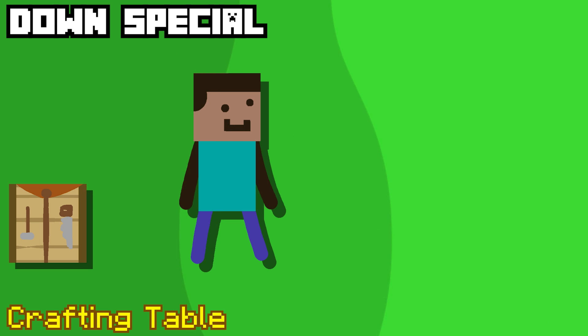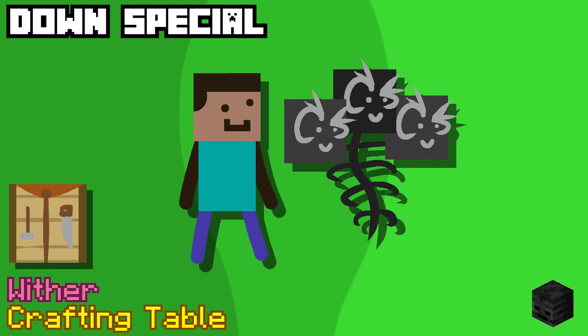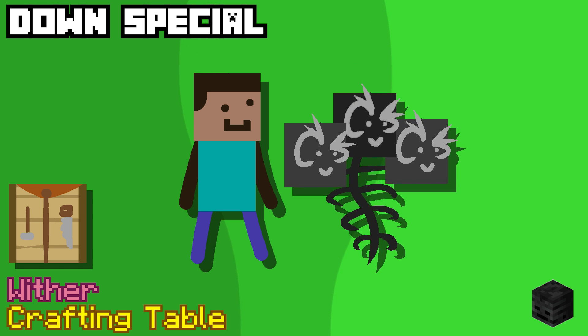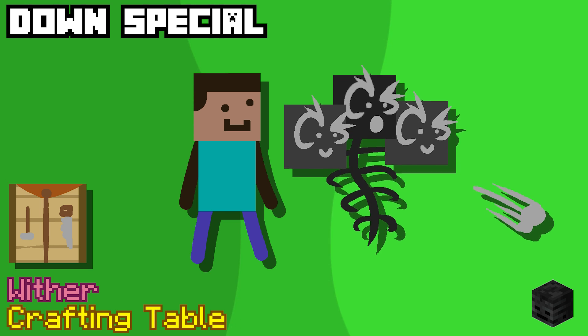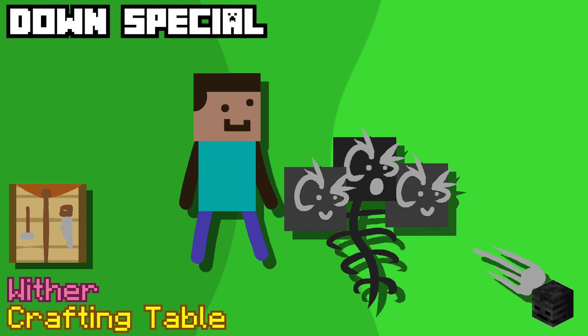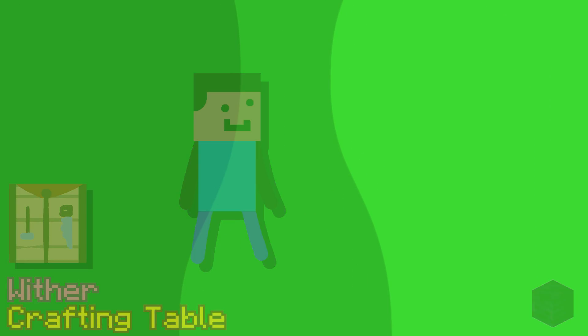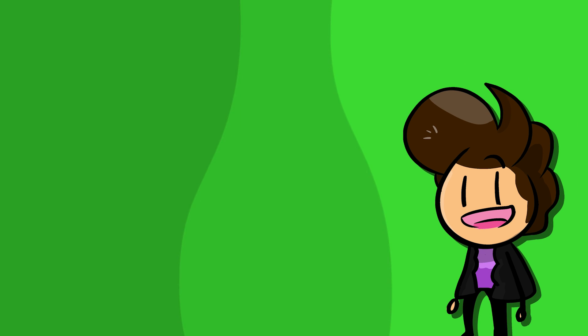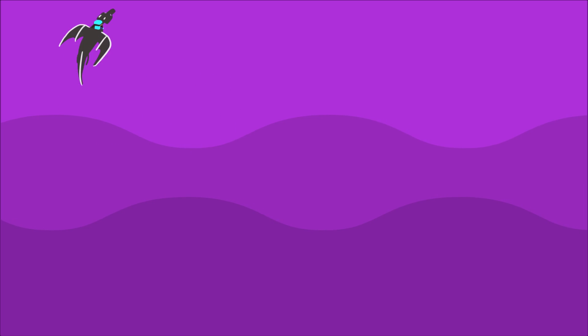The last two items aren't craftable on the table — they have to be crafted in the overworld. First is the snow golem, which makes a moving snowball dispenser, but like the golden apple, it has a huge cooldown. Finally, you can craft the wither. Think of the wither as a flying dispenser that can shoot five homing skulls — acting like a mix between the Nikita and Samus missiles, homing onto opponents but exploding after a few seconds of not hitting anything. The final smash is the Ender Dragon Strike, where Steve rides in on the Ender Dragon like an absolute gamer.